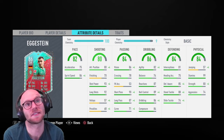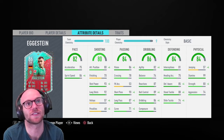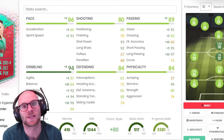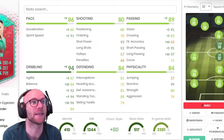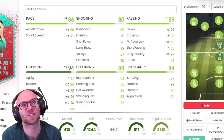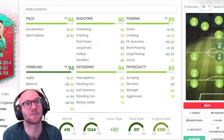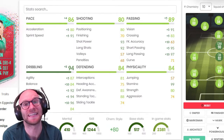If you want to use him as a CDM you might pop an anchor on him to boost pace, defending, and physical. But I think Engine is the best chemistry style for this guy. Engine will boost his pace by +4, dribbling by +8, and passing by +5. Acceleration goes to 79 and sprint speed to 90. Agility goes up by 4 and balance by 8, so dribbling feels much smoother. Short pass goes up to 94 and long pass to 95.